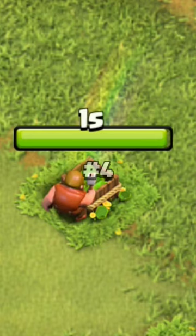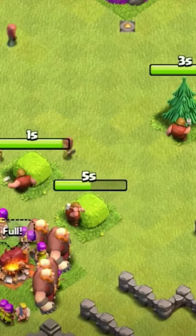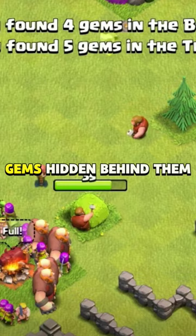Number 4: Removing Obstacles. Occasionally, you will find trees, bushes, and rocks that can be removed by spending a small amount of gold or elixir. But if you are lucky, you may find gems hidden behind them.